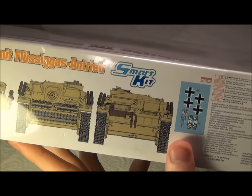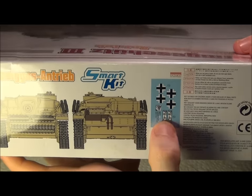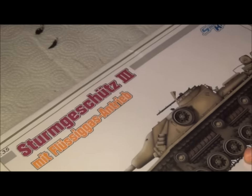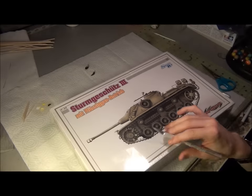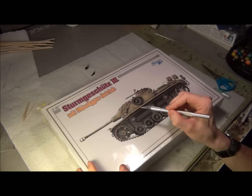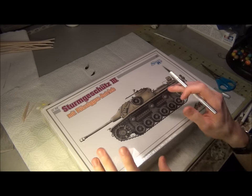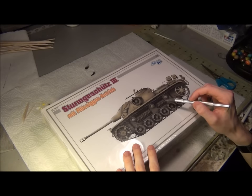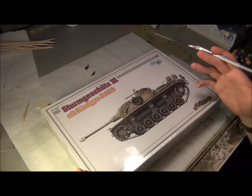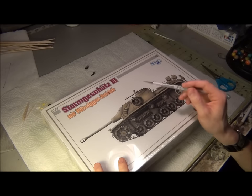You get one decal option which comes with some Balkan crosses and some license plates and things like that. I actually found a picture of what they've based this kit off of — it's the exact same thing. It's some kind of training vehicle that they used somewhere in France. The photo had the gas there, the tracks, the track armor, the same crosses and the same license plate — though it didn't have the grenade launchers in the photo.